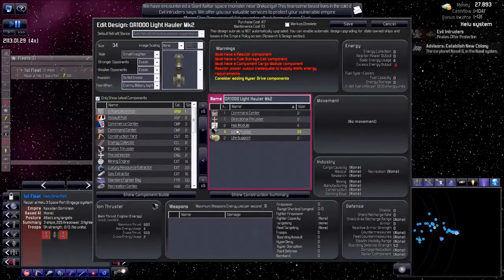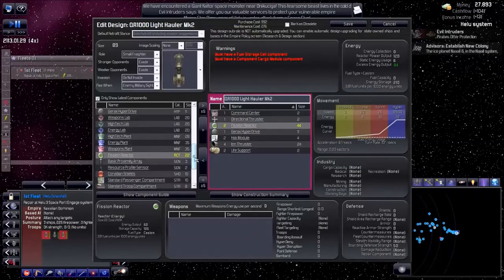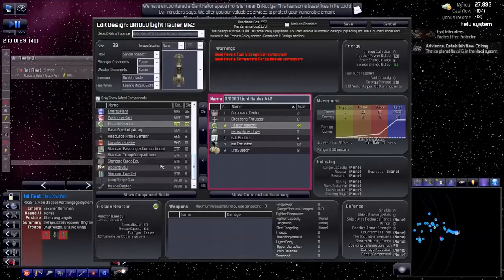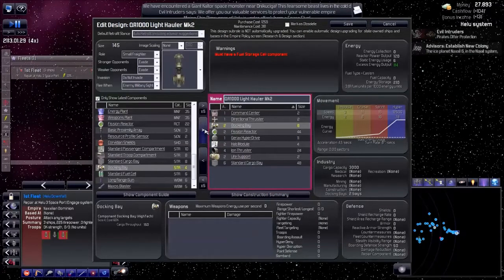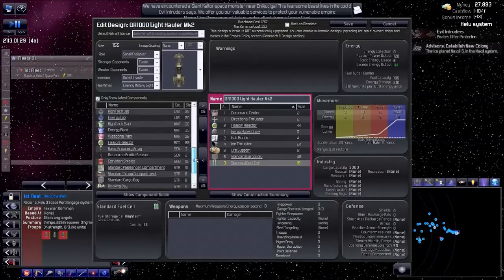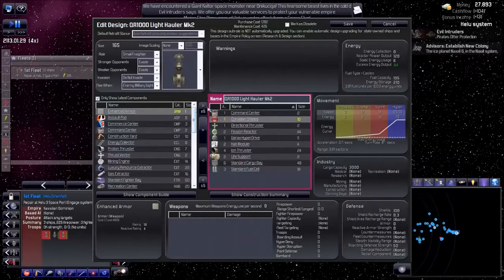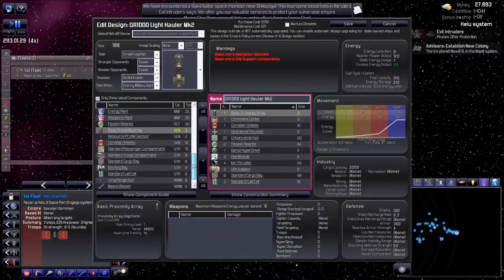I need the Garex hyperdrive to power this, and two fusion reactors to reach maximum speed. I need a small amount of cargo bays — I think it was six — and some fuel cells. I want around four sectors of traveling range. No weapons, but give them one shield and a proximity array scanner. I also need some life support and a hack module, and that is it.